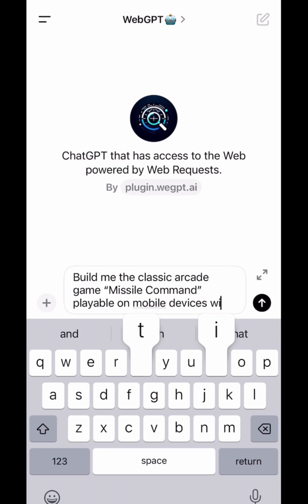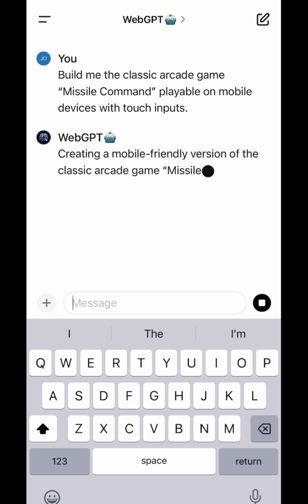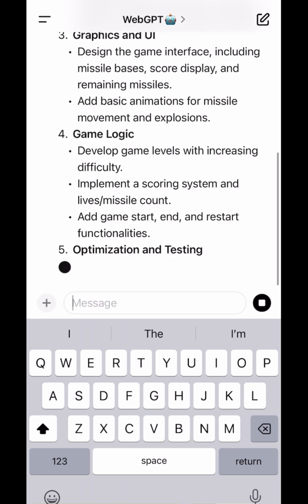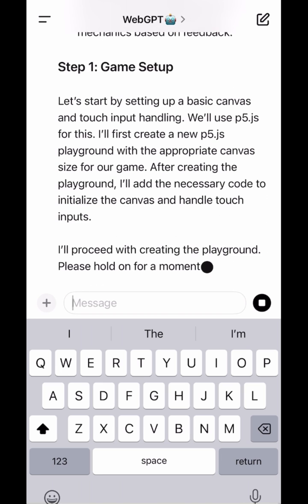In this video I'm demonstrating how we can use absolutely no code — just natural language — to program an entire retro arcade video game. We're going to start off by building Missile Command. It starts simple enough: you just ask it what you want it to build, and it writes out all of the requirement specifications for your game.